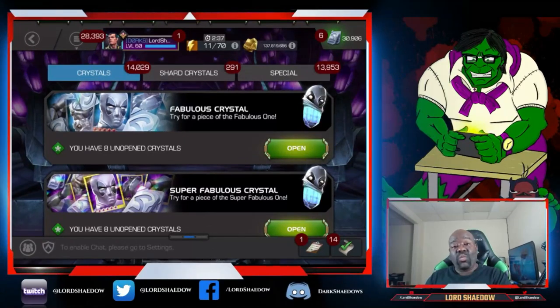Hey everyone, Shadow here, welcome to another Marvel Contest of Champions crystal opening. I finally got around to doing those special objectives and the side quest. I ended up getting eight fabulous crystals and eight super fabulous crystals. For one of the super fabulous I chose the Mouth because I didn't have it. For the fabulous crystals I just chose another one of those hammers for another entry because I already had the Mouth - I actually already have a five-star Platinum Pool.